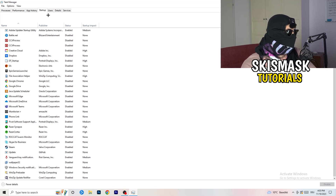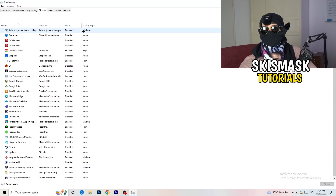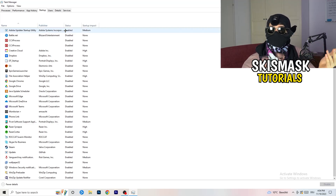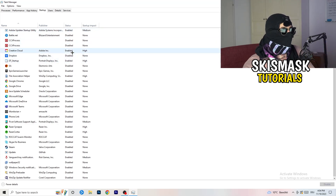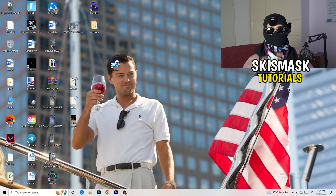Now click on the Startup tab in the top corner. A lot of problems start here — if you have too many programs set to start when your PC boots, they run in the background without you knowing. On a low-end PC, this will absolutely cause FPS drops. Go through the list, right-click any program you don't need running at startup, and click Disable. Once you're finished, close Task Manager.